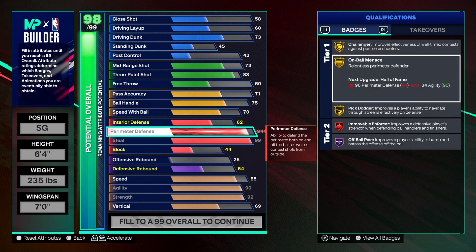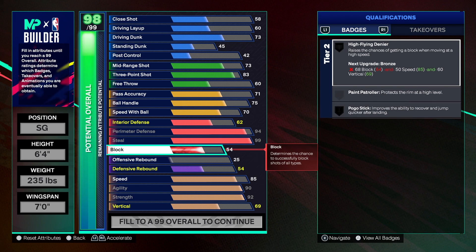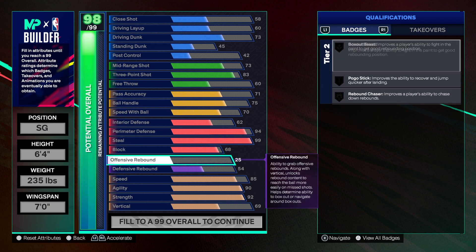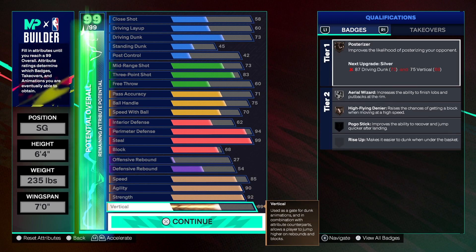Once you get perimeter defense to 99 with the plus-five, On-Ball Menace and Challenger will both be on legend. Make sure you add the plus-five. For shot blocker we're going to get that up to 68 — we can still block some shots, not at a super high clip but we can. Put the rest into rebounding. That's the build — change what you want to change.